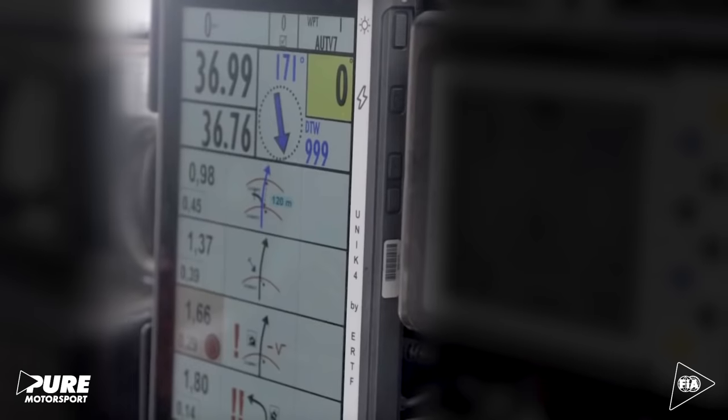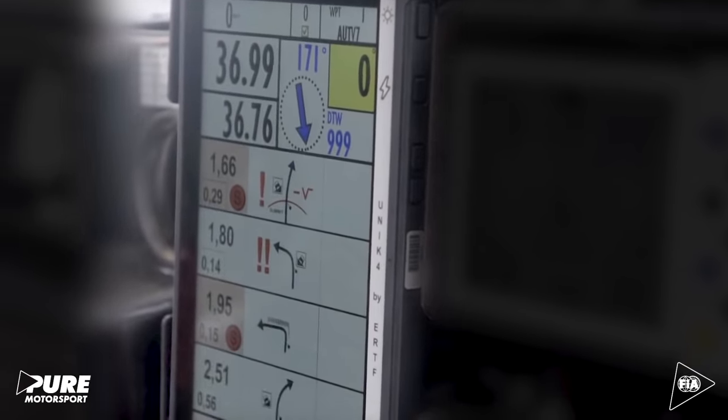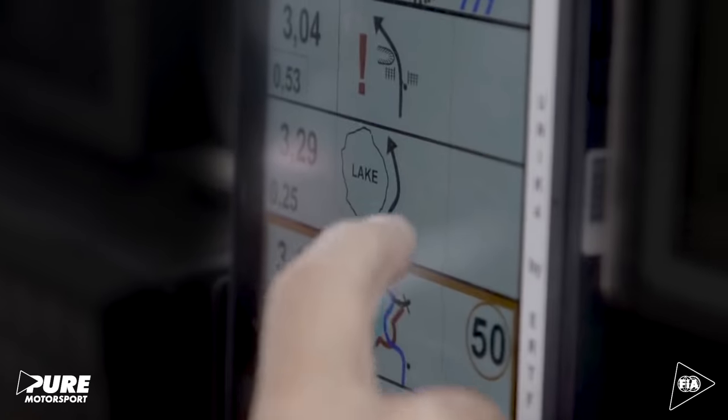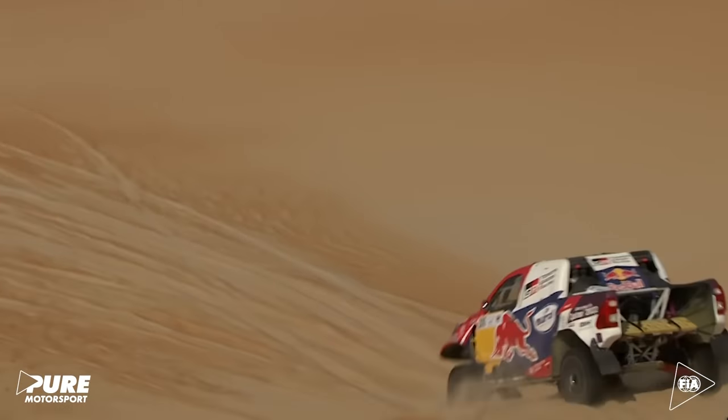The bottom part is the road book, like the paper version before. There are four different lines and four different drawings that let you anticipate what will happen in the few kilometers ahead, but not more. During the stage, I need to analyze all this information and give it to Nasser as fast as possible.